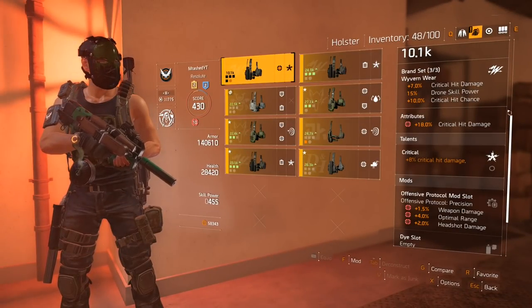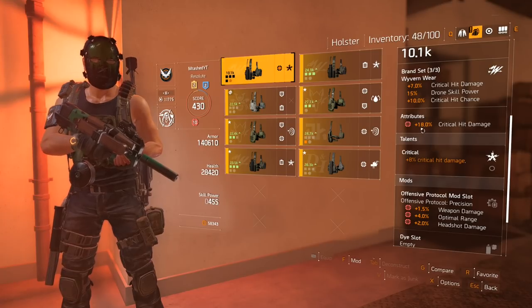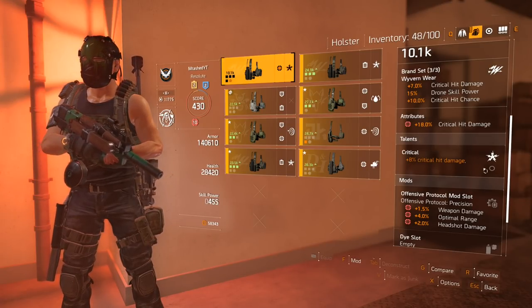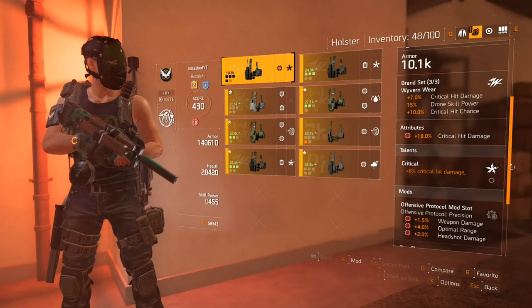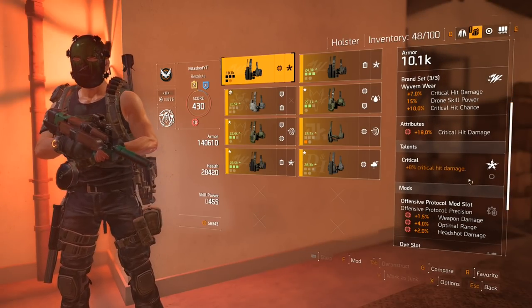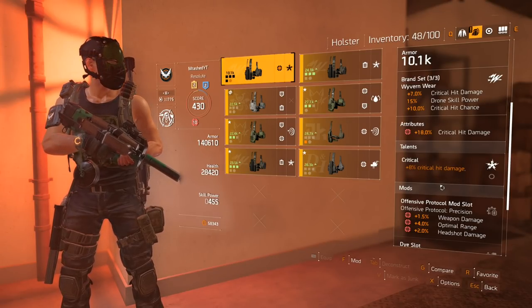As for my holster, I've got Wyvernware with 18% critical hit damage as well as a critical hit damage talent. It's a pretty solid holster overall. I could probably switch it out for other things if needed, but for right now this is going to be my go-to holster.